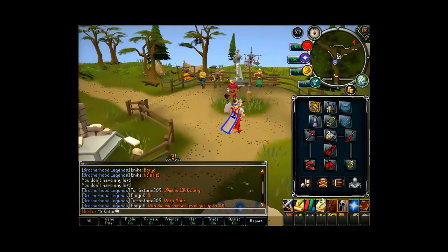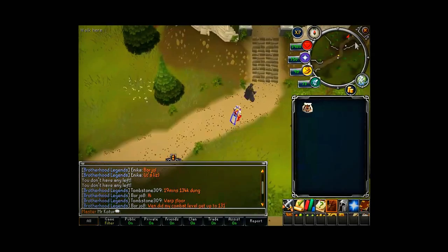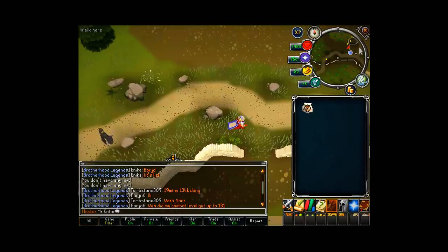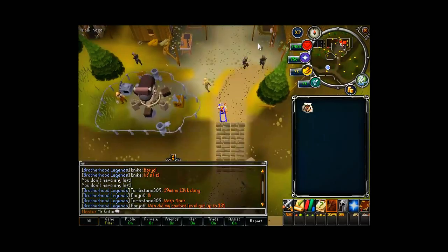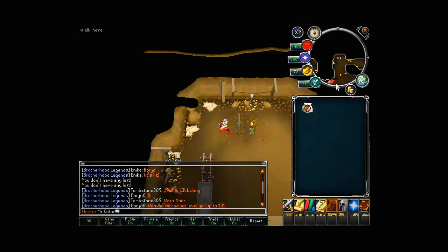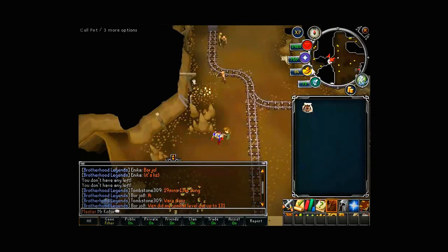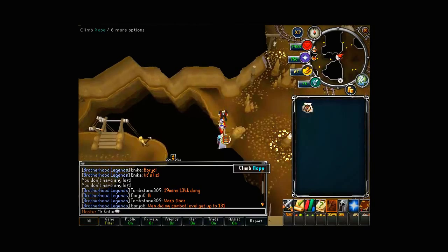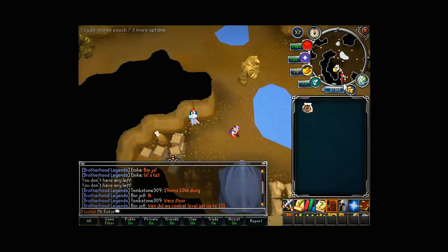I'll show you how to get to the LRC mining place - I presume you guys all know how to. You go down here, then you see this area. There are lots of people - some appear to be AFK bots just staying next to the rope. Then you go all the way down to the mining area.